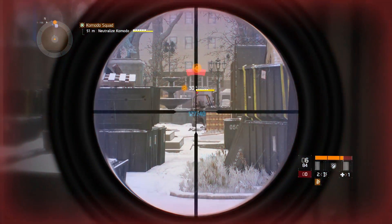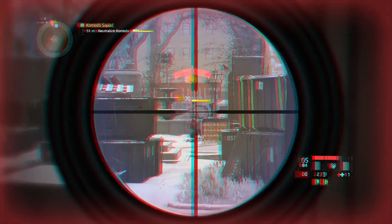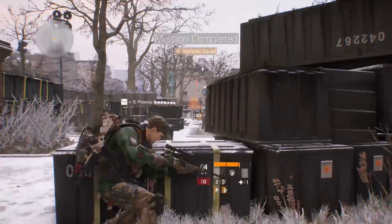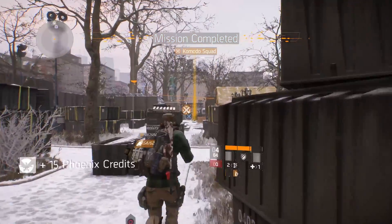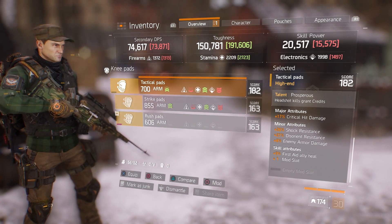This was my first HVT mission. I got 15 Phoenix Credits — not too shabby — and a decent set of knee pads. At level 182, they had a mod slot, and I was able to re-roll for some good disrupt resistance.